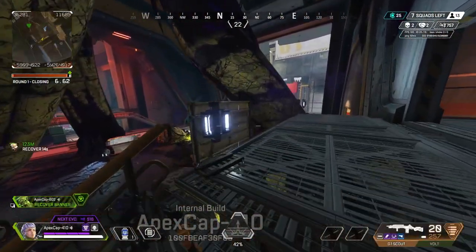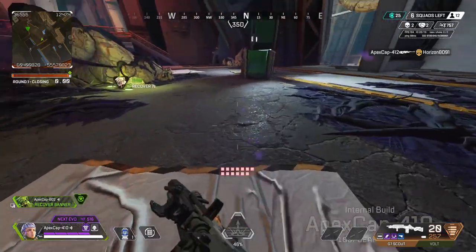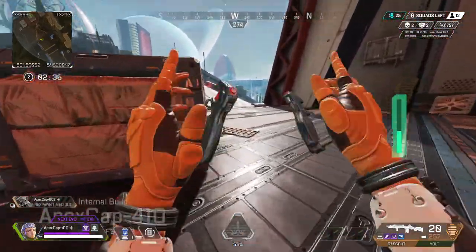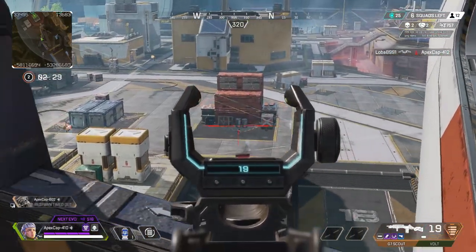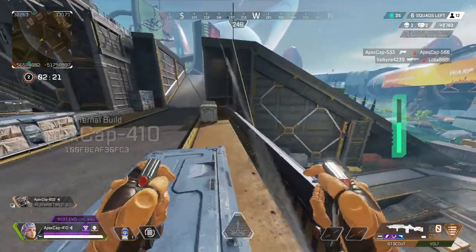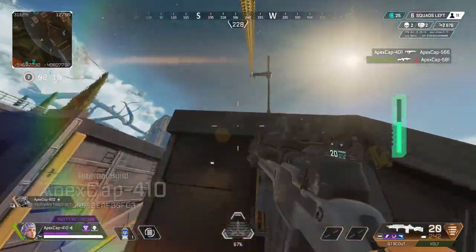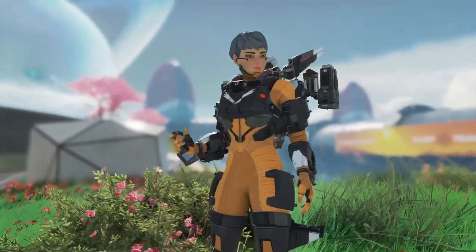Regardless of how it plays out, Valkyrie is a lot of fun — her kit is really good, she's going to be a strong legend, and ultimately I think that's all that really matters: she's fun to play. You guys are going to have a blast when she goes live in Season 9. That covers Olympus and Valkyrie. In previous videos we went over all the arena stuff and the Bocek bow. For the most part we've covered the bulk of Apex Legends Season 9 — there are still some balance changes coming to legends and weapons. If you're new here and you like Apex content, be sure to subscribe. We're going to be covering Season 9 like crazy — arenas, BR, all of it. Hope you enjoyed and I'll see you on the next video.